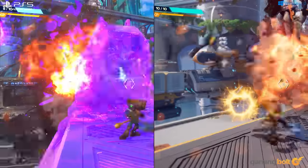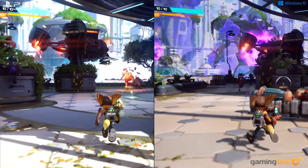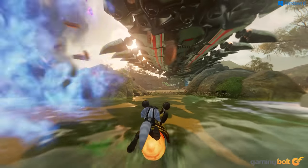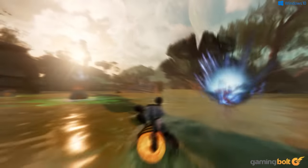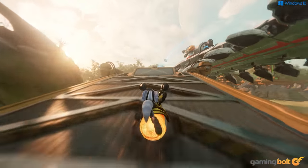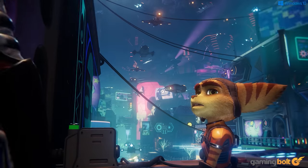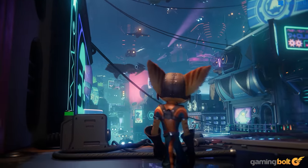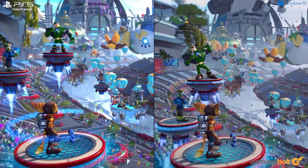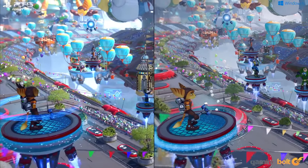The PC port also adds a few new visual features that push the game beyond the limits of the PS5. Ray Traced Ambient Occlusion is a new feature exclusive to the PC version, enabling more realistic reflections on a wide variety of surfaces and adding richness to the visual presentation. You can also run the game at higher resolutions, use twin monitor setups or ultra-wide displays with an aspect ratio of 32:9. Ray Traced Reflections can be cranked up to Ultra, looking noticeably crisper compared to PS5, and the level of detail on distant objects has been improved over the console version.